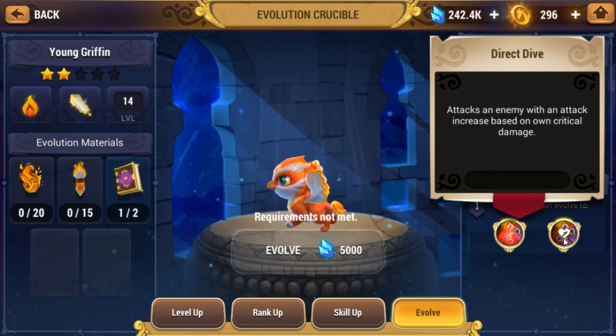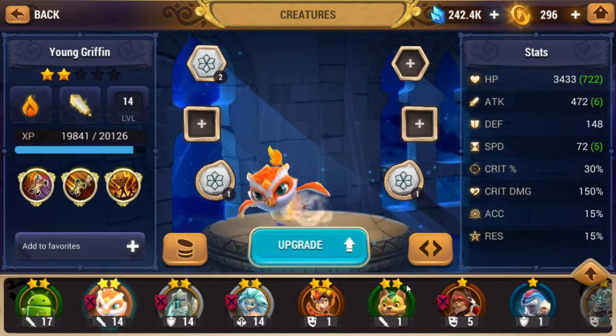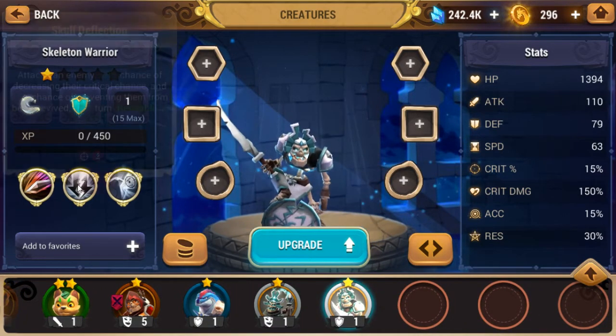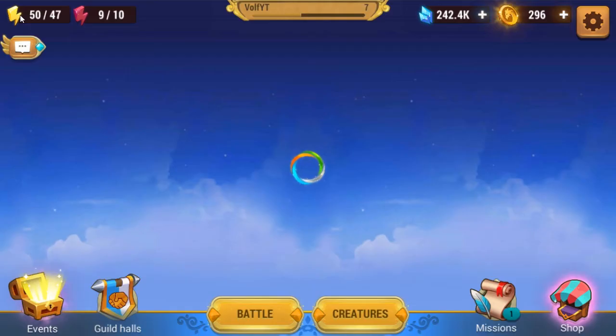Increases damage based on their crit damage. So if I build this guy with crit damage, that would be pretty good to team up with this guy here. Look at me just going into strategies.